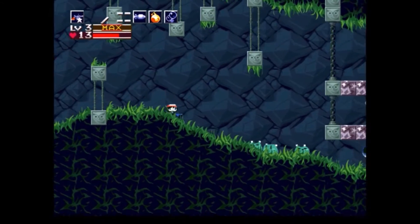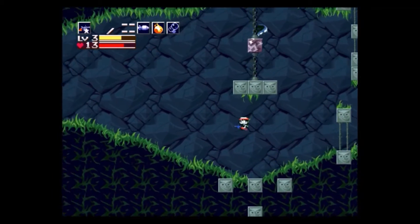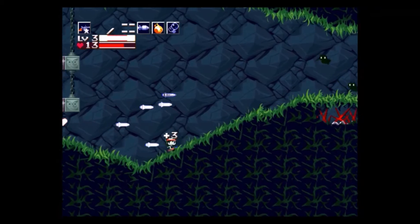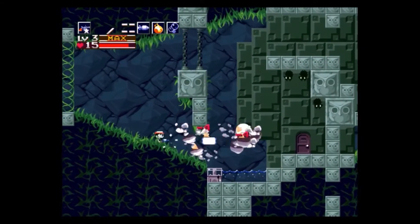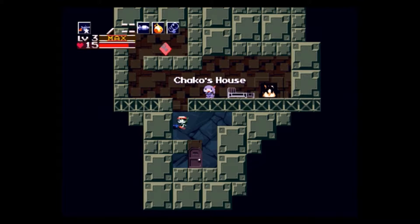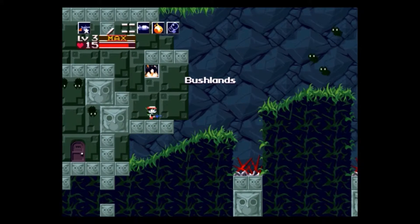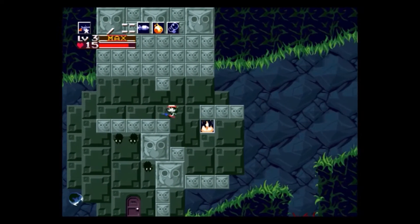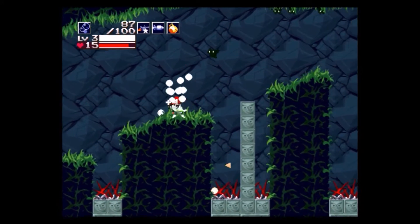Now we can go over to the fireplace and we can get through. It's actually time to go through the fireplace this time. Let's get through these dudes right here. Save real quick. And jump on through the fireplace. The fire comes back, so we can't just go back this way and keep jumping back and forth. The next time we want to go over here, we're gonna have to grab more jellyfish juice and put it into the fireplace again. So yeah, there's a lot of jellyfish catching in this section of the game.